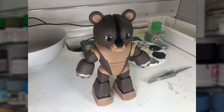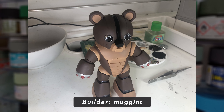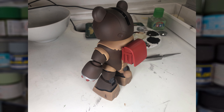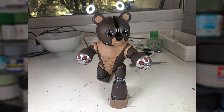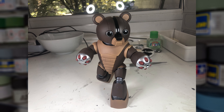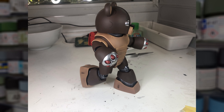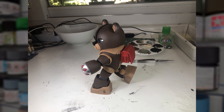Muggins is up next now with his submission, and it's another deviation from the norm. This is the GPB-04 Bear Guy, which is yet another Gundam submission. I believe it is another suit of some kind, so if you guys know more about it then feel free to leave a comment down below. Again, I'm no expert with Gundam, however this looks like some very nice and clean work, with perfectly executed colours. Thank you Muggins so much for submitting such a unique model.